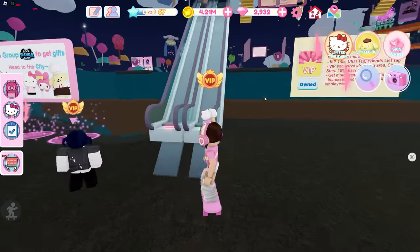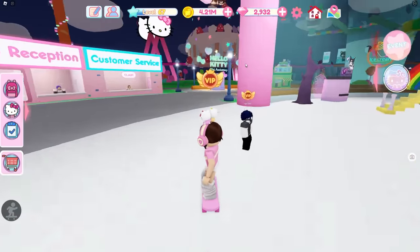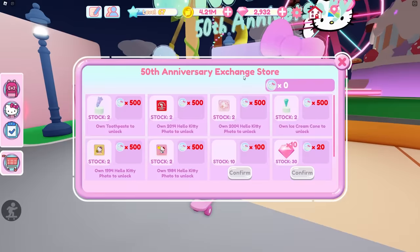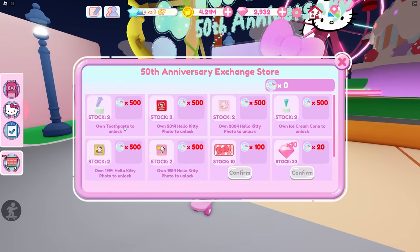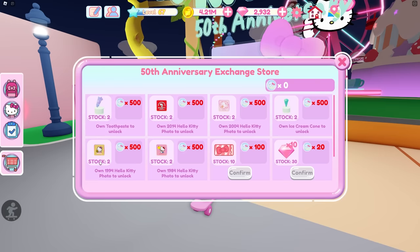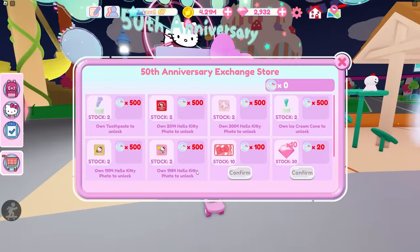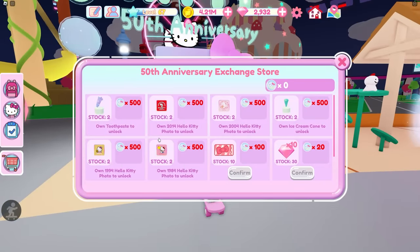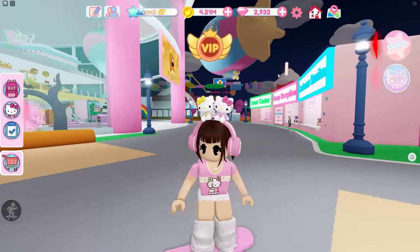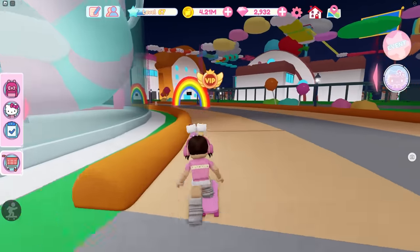First things first, when you get to the city you can go upstairs and you can see the 50th Anniversary booth over here. This is where you will exchange all your items — you can see things like toothpaste and a 1994 Hello Kitty photo to unlock. I'll show you guys exactly how you can unlock all the basic items. The things that are super easy to do are the obbies, and there are two obbies on either side.